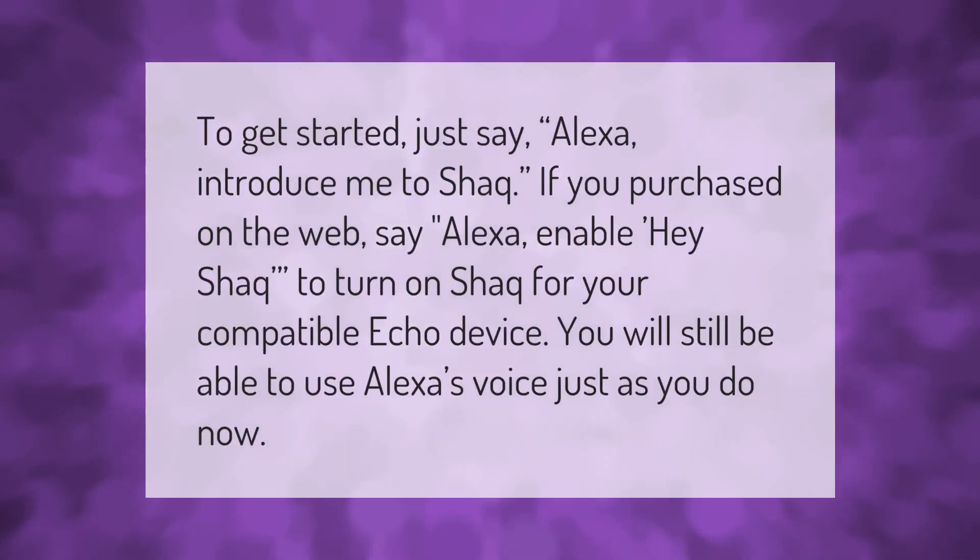To get started, just say "Alexa, introduce me to Shaq." If you purchased on the web, say "Alexa, enable Hey Shaq" to turn on Shaq for your compatible Echo device. You will still be able to use Alexa's voice just as you do now.